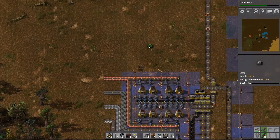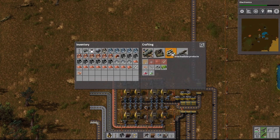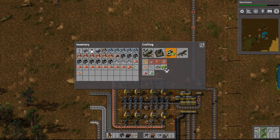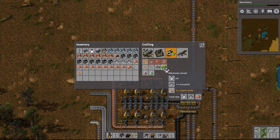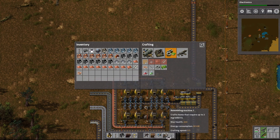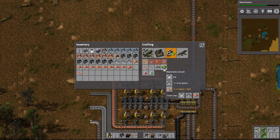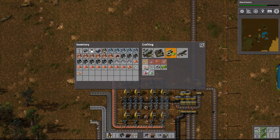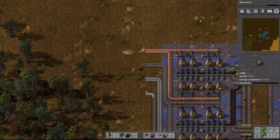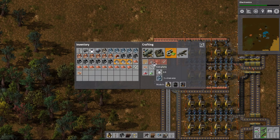We're going to build a facility to create intermediate resources: copper cable, iron sticks, iron gear wheels, and electronic circuits. For all of these we're going to need just copper and iron plates. So we're going to separate two of these streams and direct them up — let's get some splitters set up, one here for the copper and one right here for the iron plates.